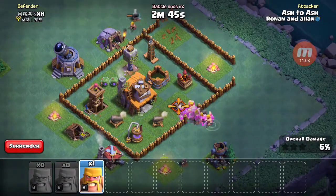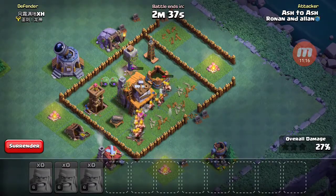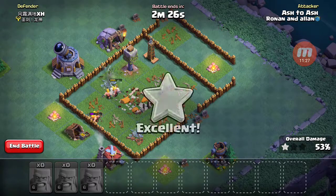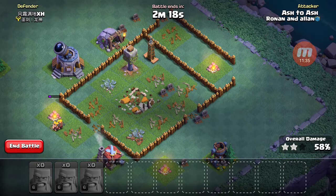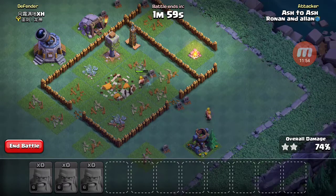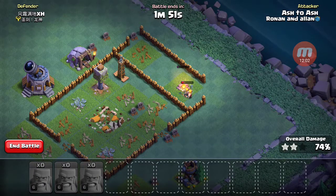Just spamming in all the Barbarians — just spam them in! They're wrecking everything! Of course they're going to get wrecked by the Crusher, but we're still going to get some more percent. Nice — looks like the Barbarians are going to take out some other structures. They just hit some traps, but one trap redirected them, so that was good.